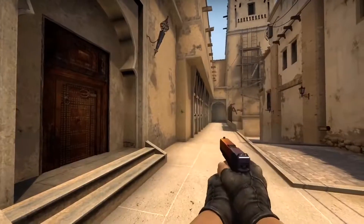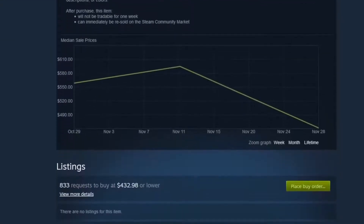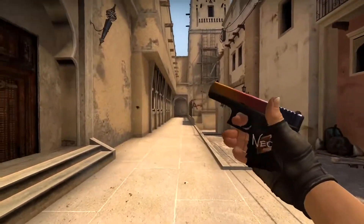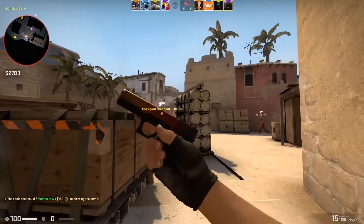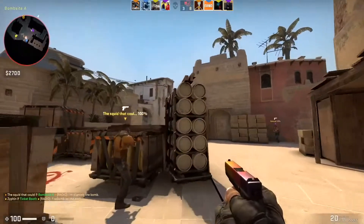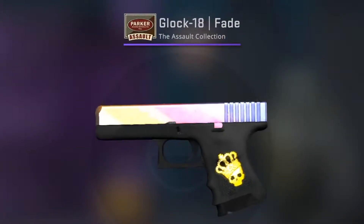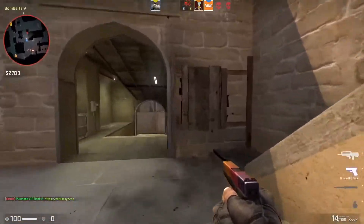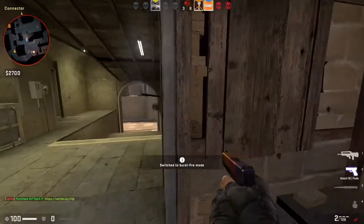It only comes in two conditions: factory new and minimal wear, with minimal wear being very rare and uncommon. The thing that really makes it so special is not just that it's old and rare — there are different degrees of fade. It depends on the transitions and where the colors change, so more purple means a higher fade percentage, and less purple means a lower fade.